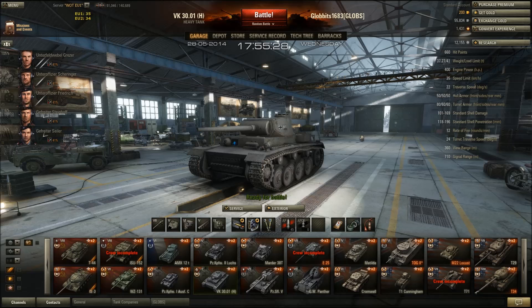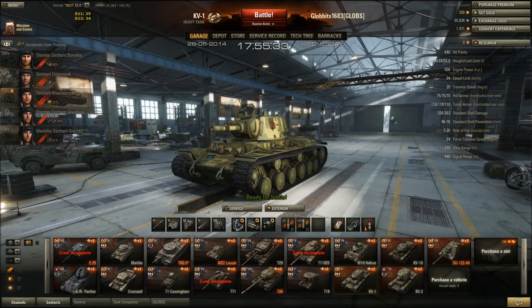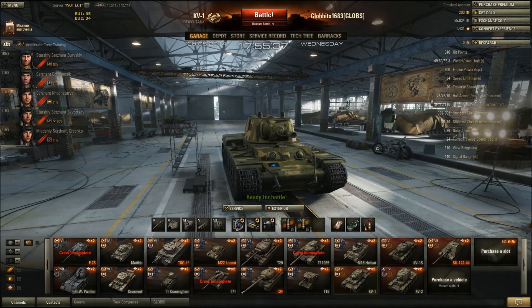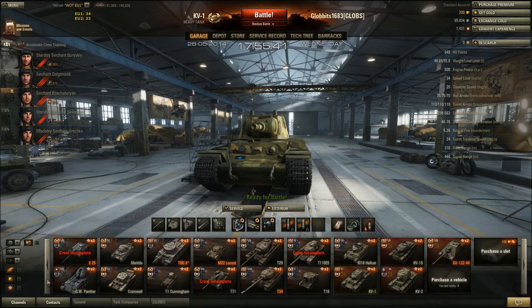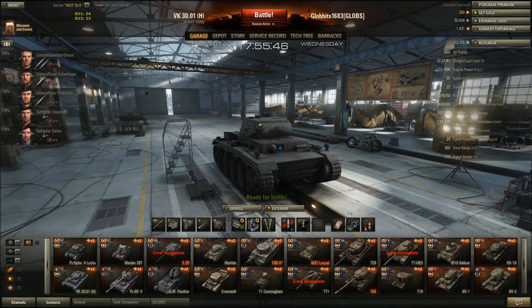The problem is it hasn't got heavy tank armour. The KV-1, which is the Russian tier 5 heavy tank, has 75mm at the front, 75mm at the side, and 70mm at the rear. This thing has 50mm all round.